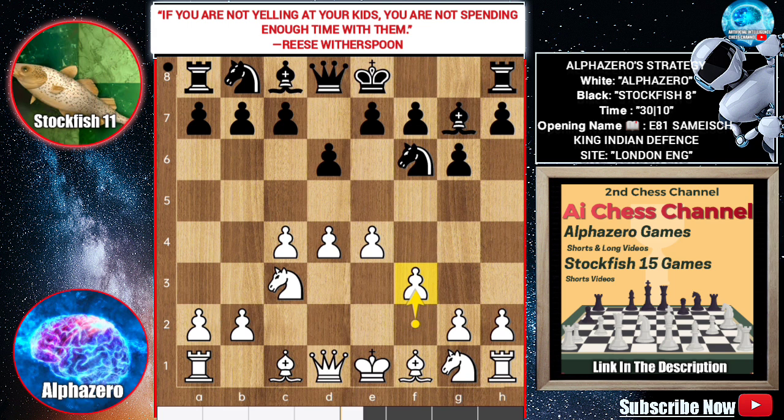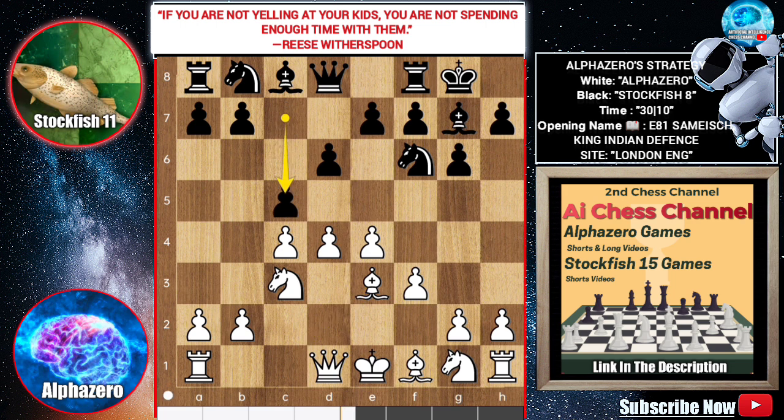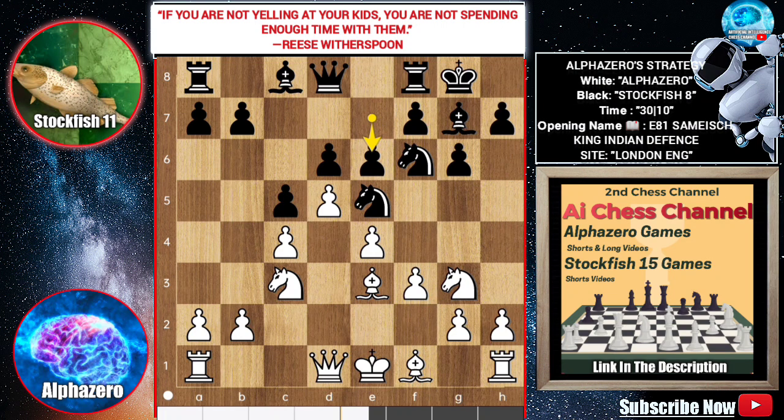Alpha wants kingside majority with the pawns, and makes a beautiful pawn chain.